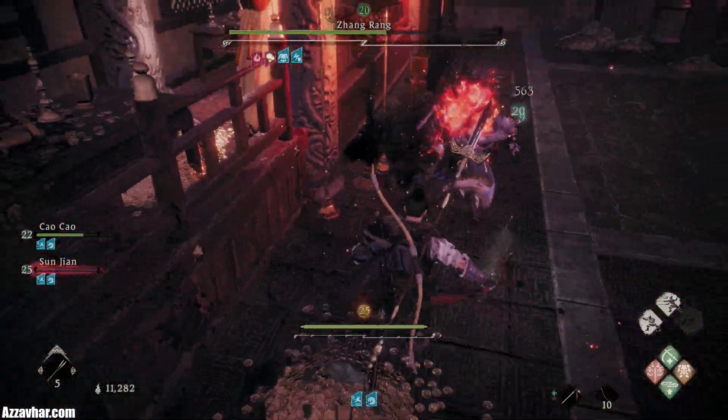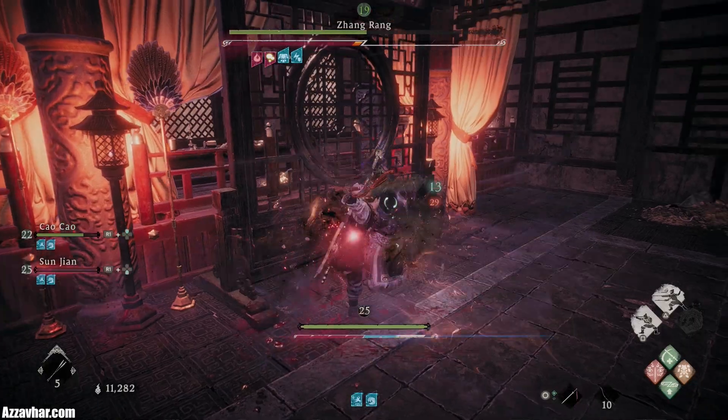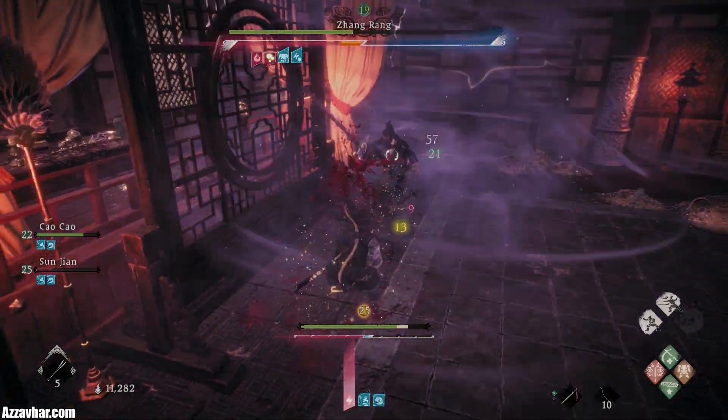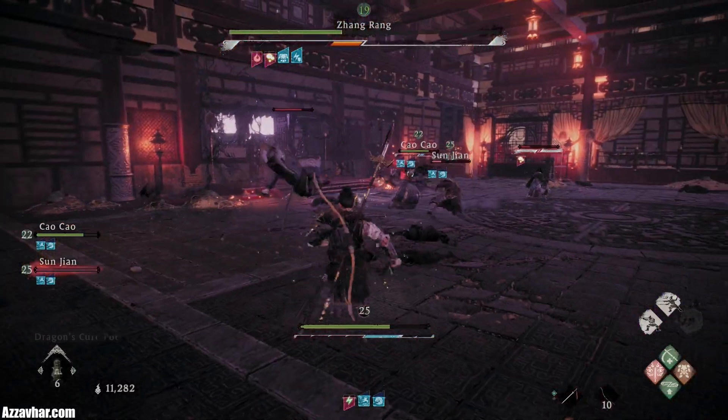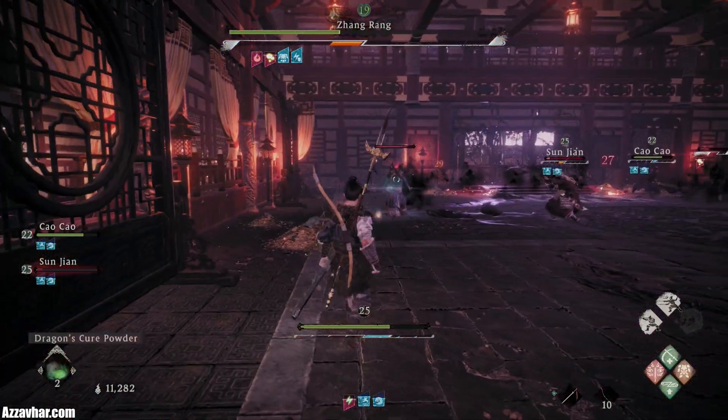Fatal Strike. We don't want the boss to phase change, and he phase changes when all the adds are defeated — he also re-summons all the adds anyway. So ideally we just want to focus on the main boss now.